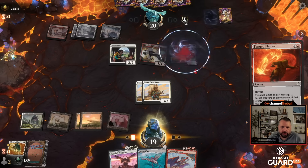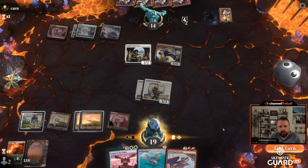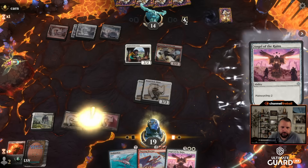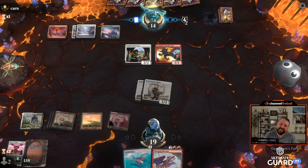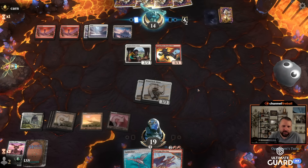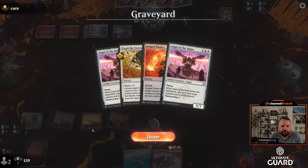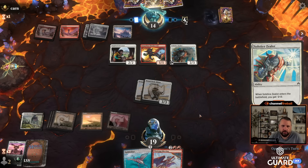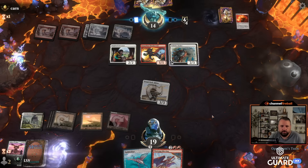Fang Flames on the Solstice Zealot. I think I'll cycle Angel here — with another seven-drop in hand it's probably a bad idea not to cycle. I'll be kind of annoyed if they play more artifacts, but this thing is probably going away soon anyway — if they have nothing better to do they'll just throw it at my Rhino. Solstice Zealot — Fang Flames one of those, and then hit me for three.